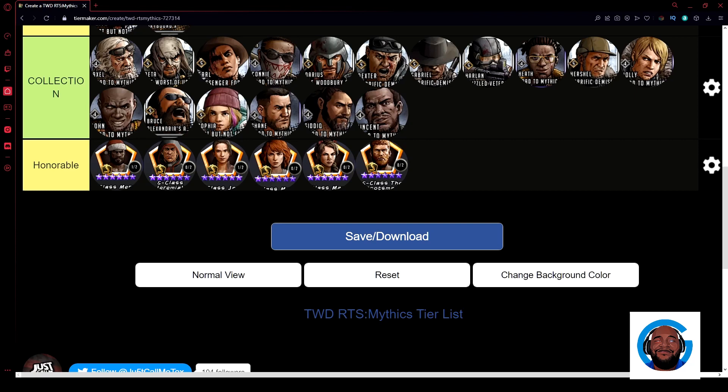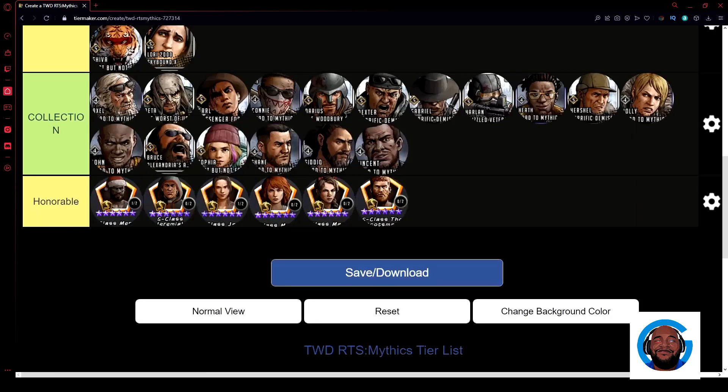Continuing the collections list: Heath, Hershey, Holly, John, and Bruce. Bruce was an event tune and the worst event tune so far — he has no viability right now. In conquest he slaps when on the other team, but using him yourself is very difficult. If you have a method of building Bruce, drop it in the comments. Rounding out collections: Sophia, Shane, Sadiq, and Vincent. Sophia has great potential if her kit could be rebuilt.